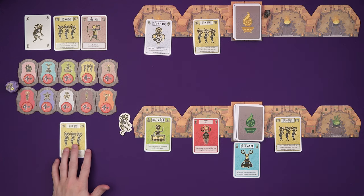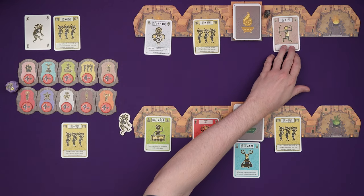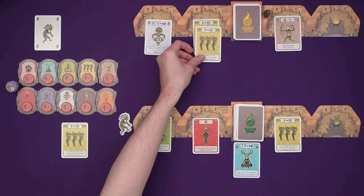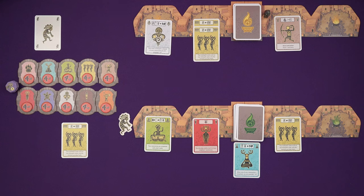I would open yet another ceremony — I still don't get to draw anything. Marty is just going to open a ceremony as well and keep his Kokopelli card a bit secret. He's going to play that out there to be his second one.